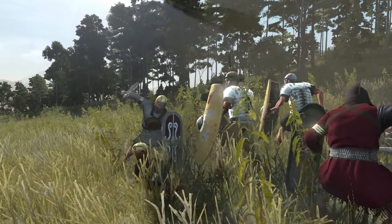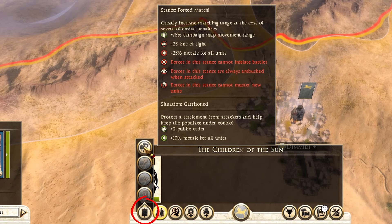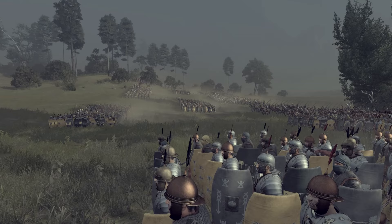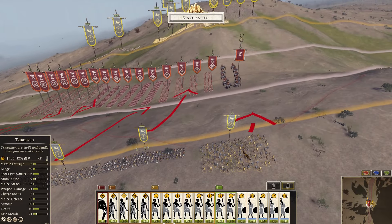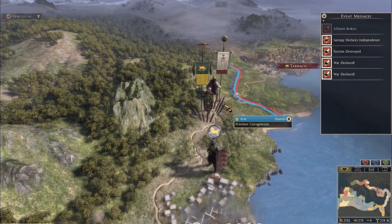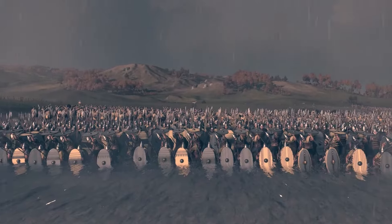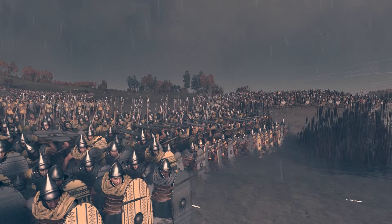The next tip covers the different travel modes. You have the normal stance, which is the standard. Then you have scout mode, which lets you travel long distances, but if the enemy attacks that army at the end of your turn, you will get ambushed. The other option is to fortify — if enemy armies are coming towards you and you want a defensive advantage, use fortify mode. This gives you a small camp to fight your battles in, which is pretty useful.